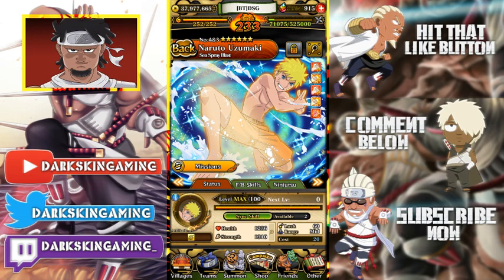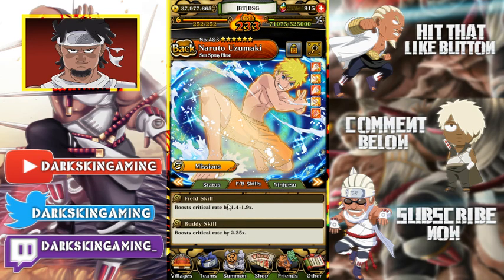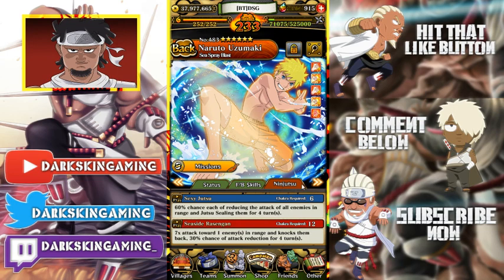Let's go ahead and look at him a little bit and see what he does. He's an under-28 unit, and a lot of people don't have really good ones, so these free-to-play units are actually pretty decent to use. He has attack boost up, crit attack boost, crit, and a secret technique multiplier increase. Sync skills are synced with Hidden Leaf, short and long range — both boost attack by 100. Field skills: crit. Buddy skills: crit. He's a 612 chakra unit, which is not great, but he's free. He has a 60% chance of reducing the attack of all enemies in range and jutsu sealing for four turns.